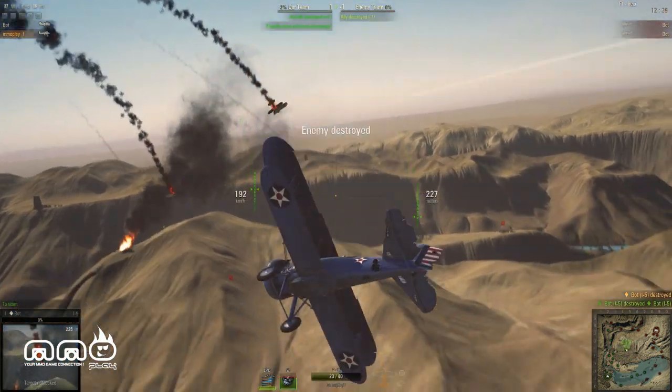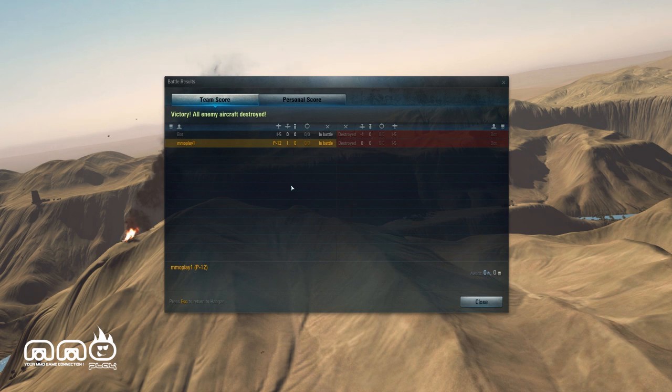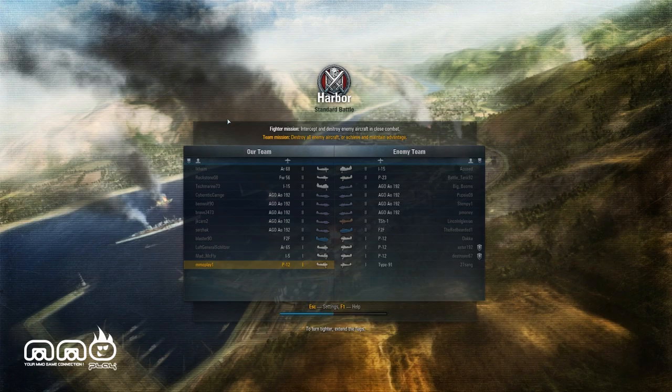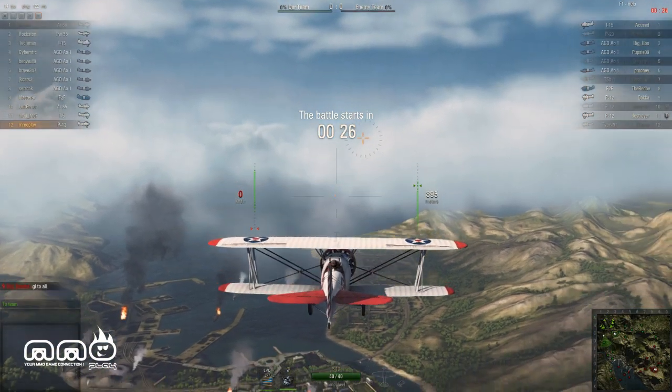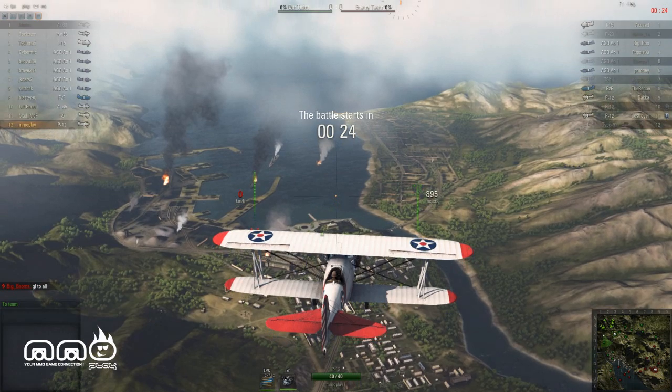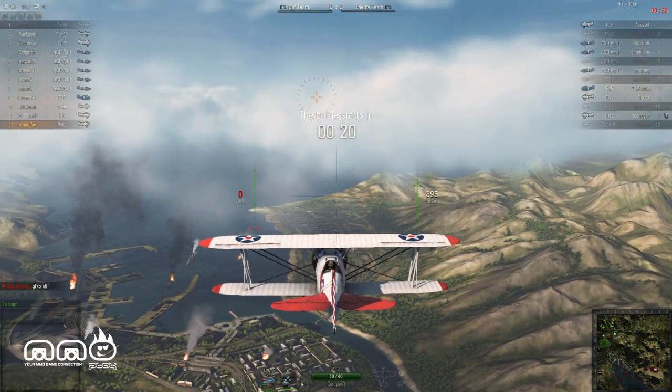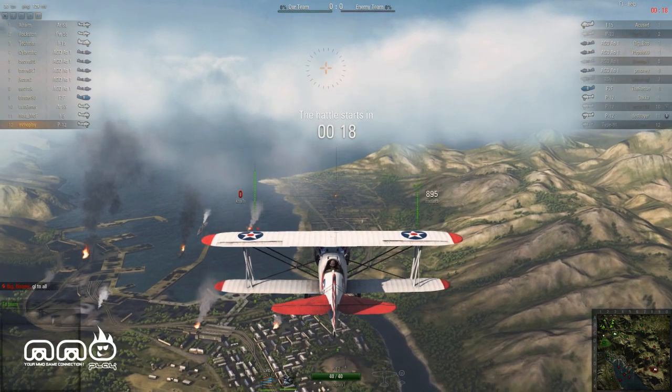First enemy destroyed — my ally just killed them both, or they collided in midair. Let's go look at a player versus player map because I'm ready for that. The first thing to keep in mind is there is a queue system and each type of plane has a certain number of slots in the matches. Right now by far the most common type is fighters, so if you have access to other planes and want to get into a match a little faster, there's a trick for that.